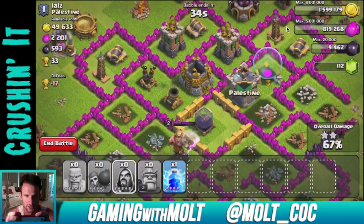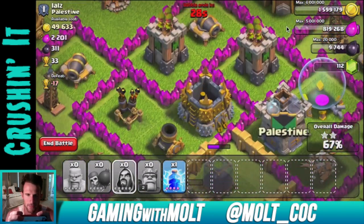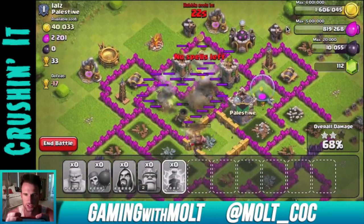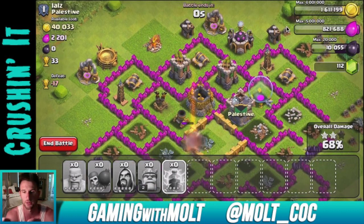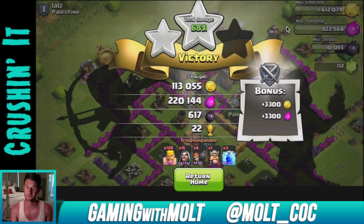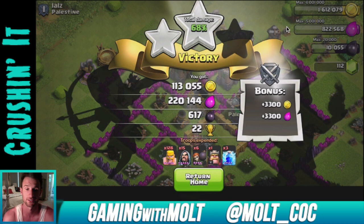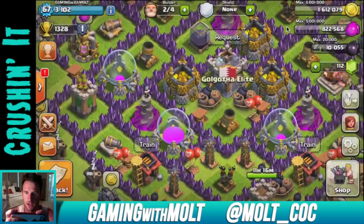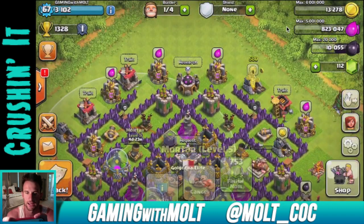We're getting that dark elixir, which is really good — you don't normally see that much dark elixir at this trophy range. I'm going to use the lightning spell on that gold storage so we can get enough gold to upgrade that mortar. There we are: 68%, two stars, 113,000 gold and 220,000 elixir — that's really good and will definitely help pay for these wizards. Now we go back and upgrade our last mortar.